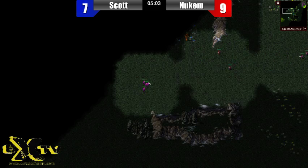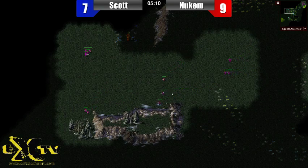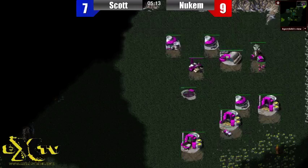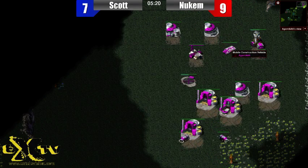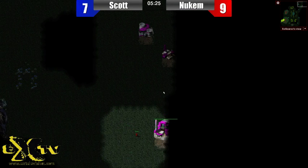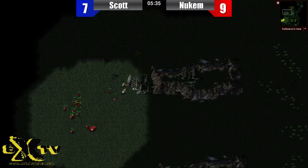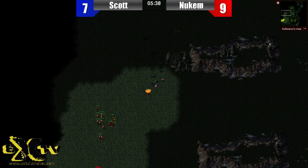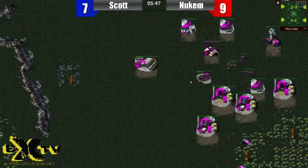Agent AAA wisely elects to regather his reinforcements and sends the flametroopers down to see what happens. The first helipad comes up along with a communication center and a third refinery. We see Agent AAA packing his MCV and getting ready to move. Meanwhile So Scared, with just one lone mini-gunner, sees nothing of So Scared's base. Agent is moving his MCV just off to the side, probably looking to build some defenses.